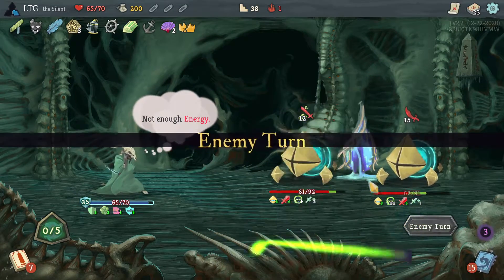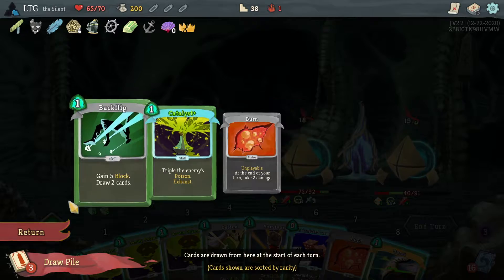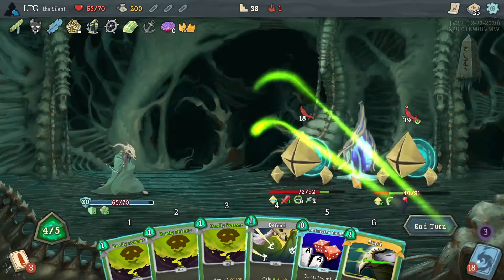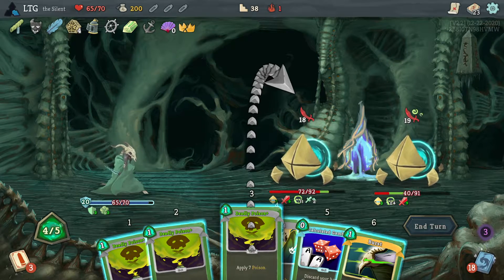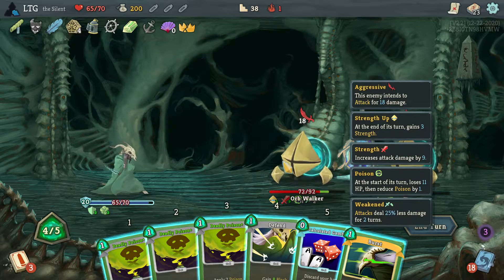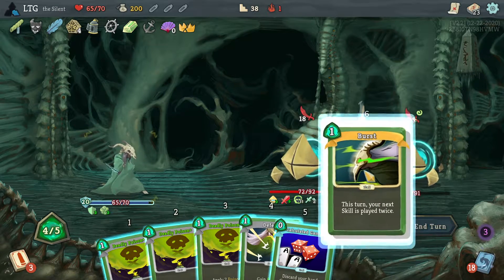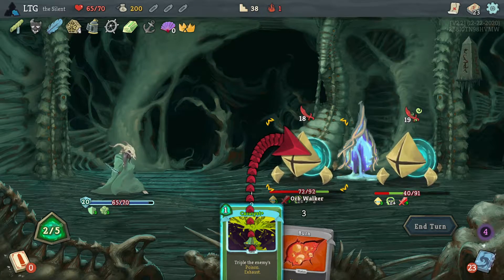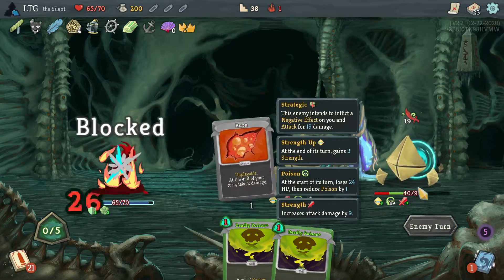Start hitting this other guy. I would like to kill one of them. I'd like to kill this one - I don't think I need to use the deadly poison to do it. Yeah I do. I have enough energy to play the backflip too. I was going to say this burn actually would have done damage to me.